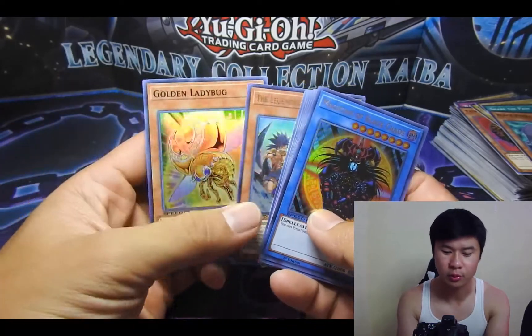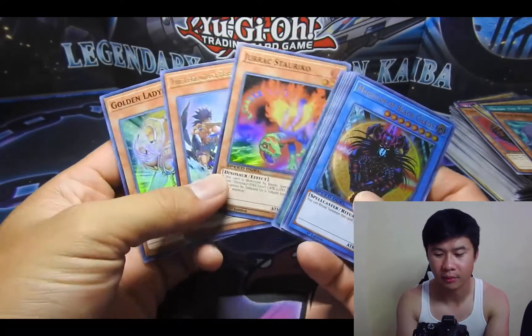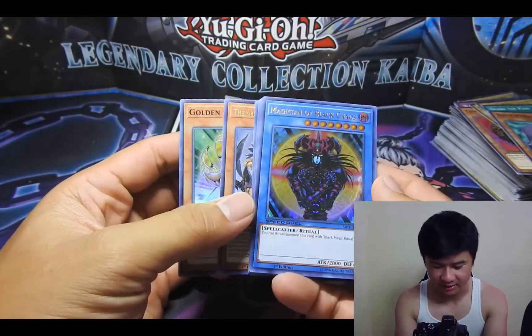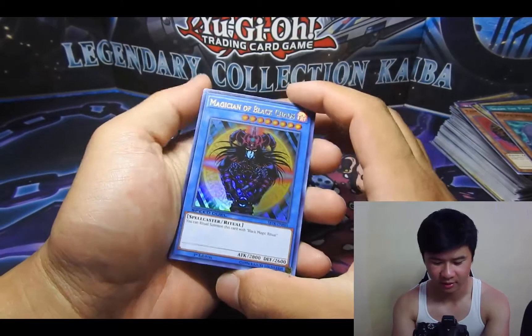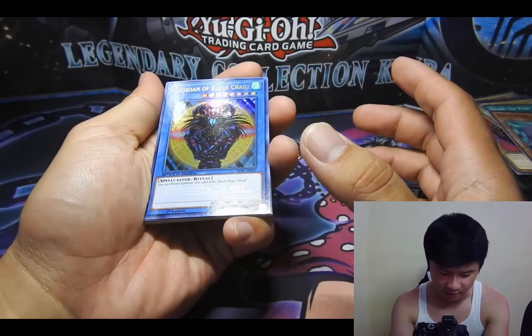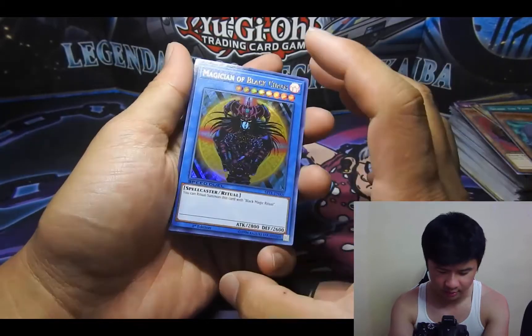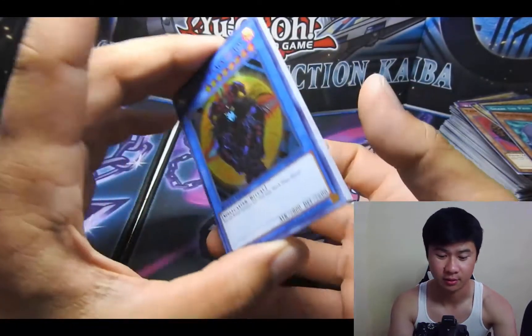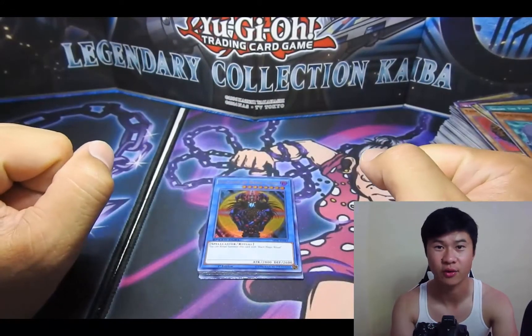Pretty cool pulls. Not the ones I wanted — definitely wanted that Cocoon of Ultra Evolution the more I talk about it — but I still got the cover card in minty condition. Supposedly it has a little speed duel card there. I do not have a second box of this so that will be it for this box. Thanks for watching!